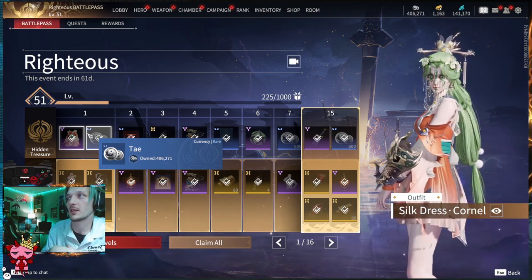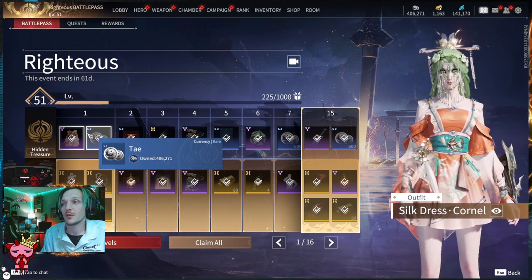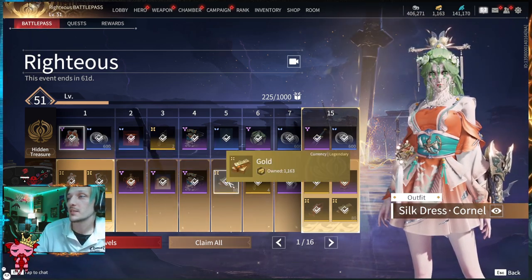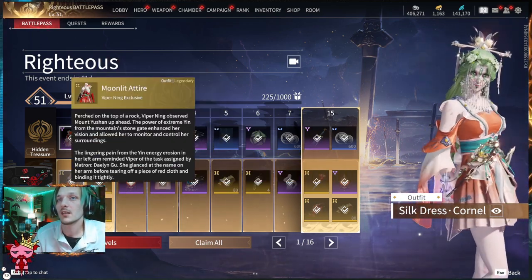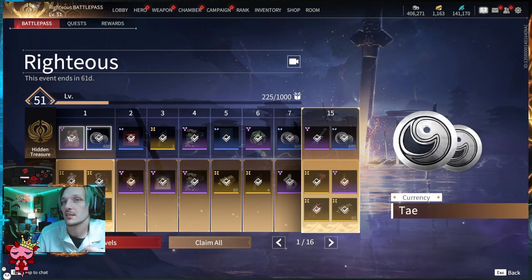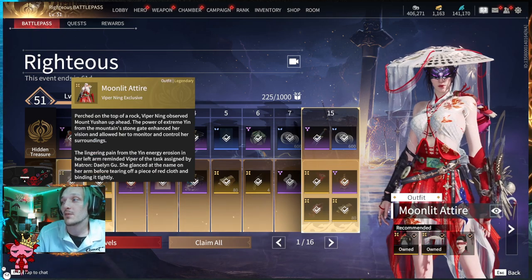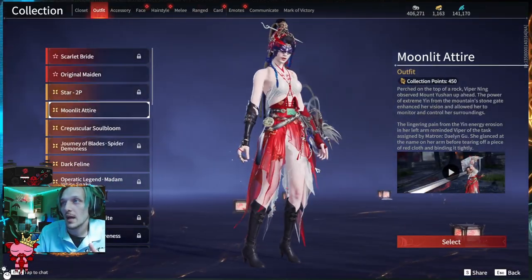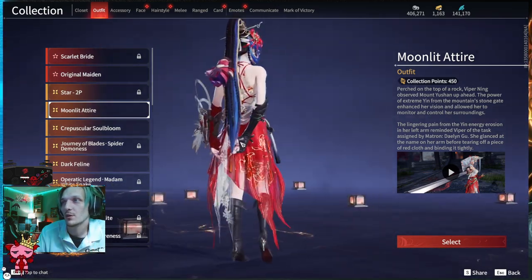Let's start off with the Silk Dress Cornell — this is for Ziping Ying, a primarily orange-colored dress with a cool turquoise belt with tassels. The top portion is the Hidden Treasure, which is free and available to anyone just by playing and grinding it out. The bottom tier is the Advanced Hidden Treasure, which you pay for. It does have gold that comes back to you, so there are ways to recycle your battle passes into future seasons.